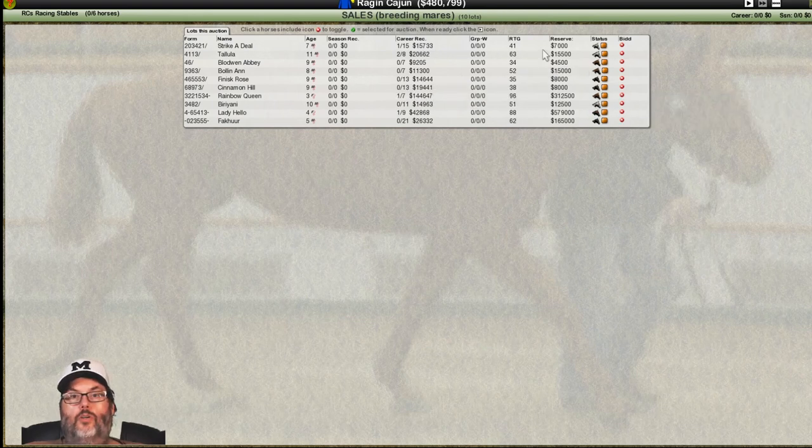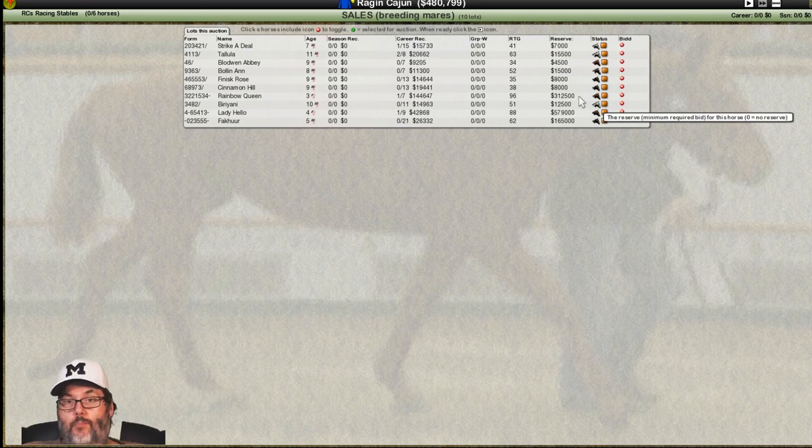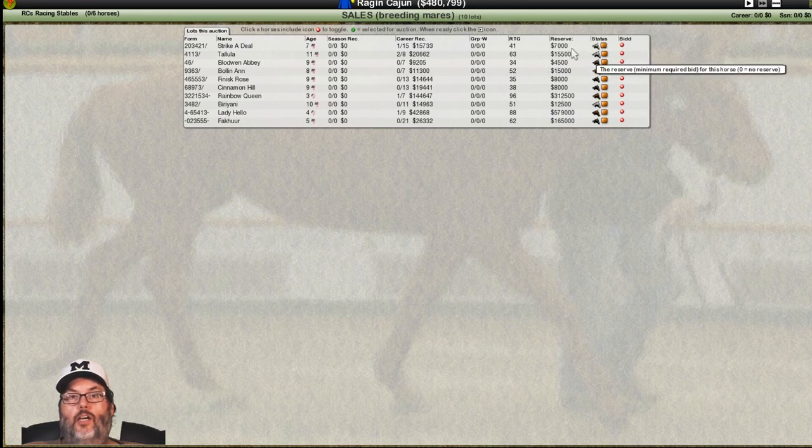They give you a rough rating estimate of the horse — that one's got a 96. I don't know what the reserve's going to be, but she's one I want to take a look at. Rainbow Queen at 96 rating is going for $312,000 — I can't afford that. If I had several million I'd go after her, but let's limit it to over 50 rating. There's one for $15,000, another for $15,000, one for $12,500, and that one jumps to $165,000 — I'm going to say no to that one.